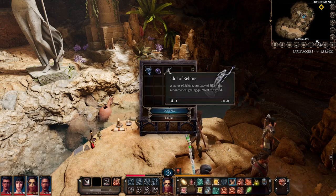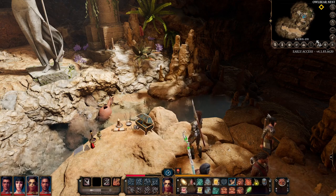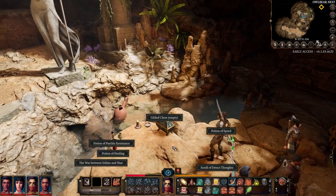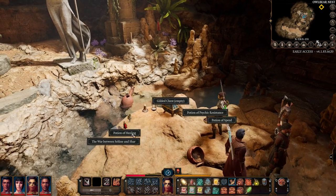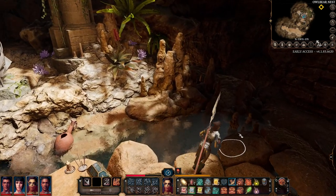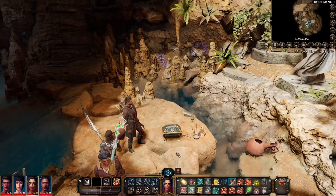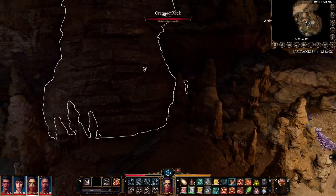Boom — we can sell an onyx and necklace, so that's a nice little haul there. You also get a few other items here. We can read that book if you want, and down here there's also a potion of speed. So that's how you open the Gilded Chest in the Owlbear Nest.